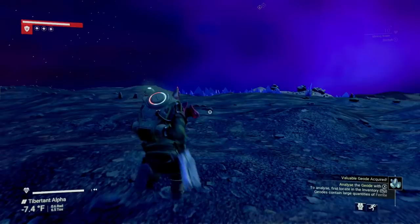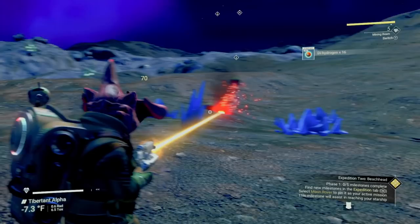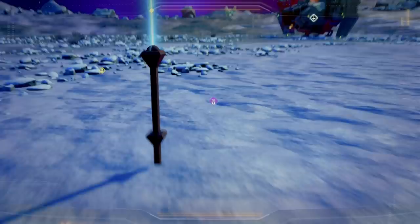There should also be some dihydrogen crystals around, so go ahead and mine at least 40 of those to make a dihydrogen jelly. Fortunately, you have all these blueprints already. Once you have these amounts, craft six metal platings and one dihydrogen jelly. You'll use five of these to craft a Roamer Geo Bay, which will earn you your very first milestone. Once you get that pop-up, make sure to go into your Expeditions tab to redeem your rewards.